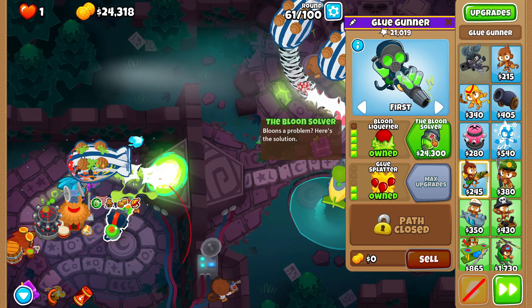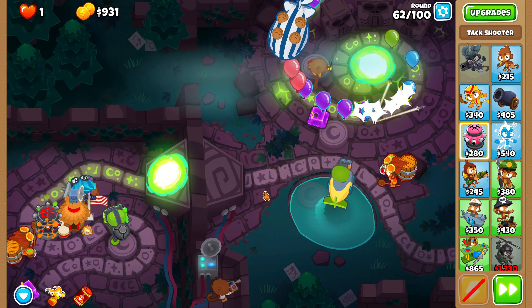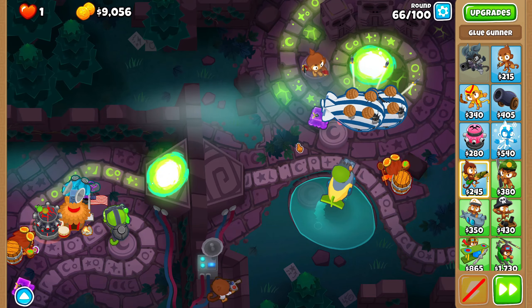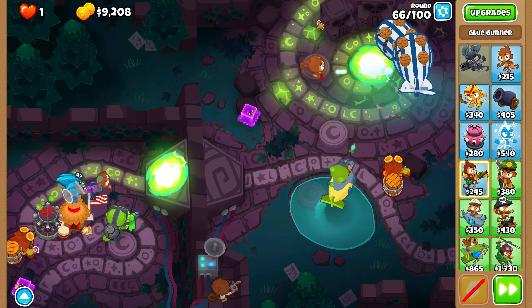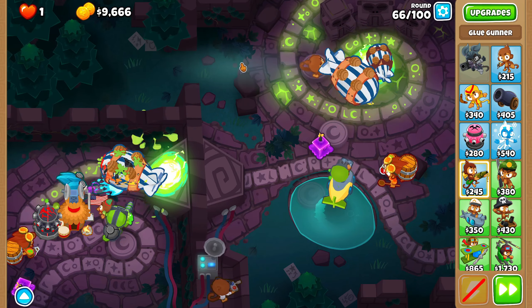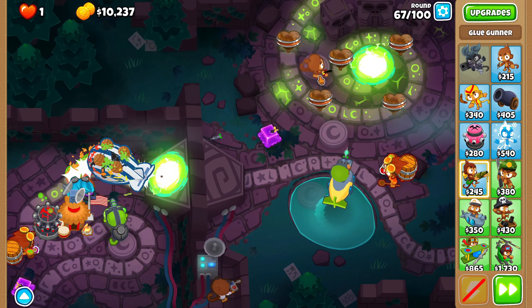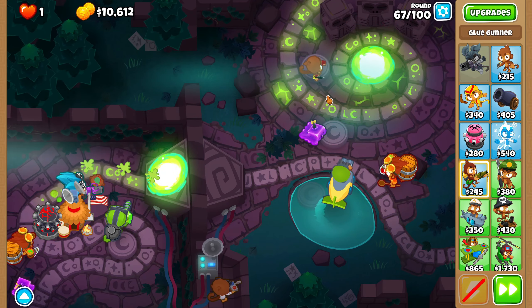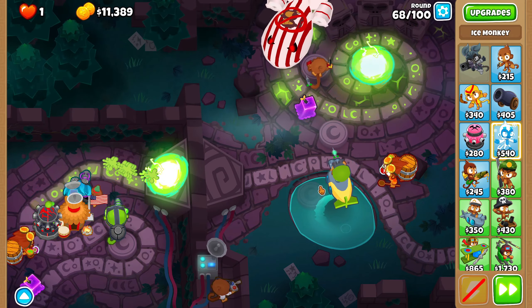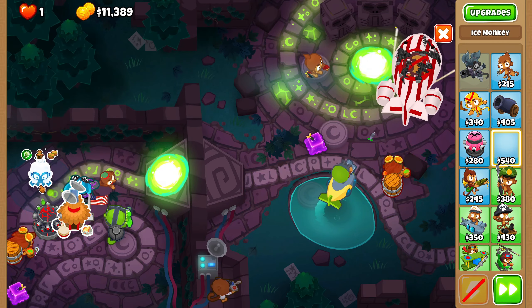Bloonsolver now — this should carry the mid game pretty easily up until Tag Zone. After that I'm not really sure what I want to do. I'll just invest it into support. The downside of the strategy is that because BFBs are so slow, it actually takes a little bit of time for them to actually enter the portal so they can be damaged. That's going to be exacerbated when we get up to ZMGs and eventually BAD. I could always get Embrittlement — the only issue is I don't have any space to put it next to the Tac.